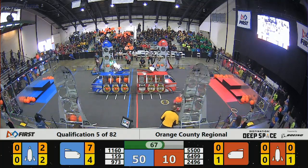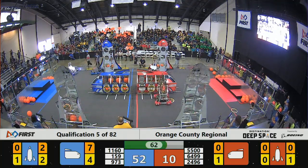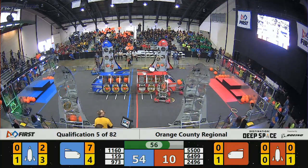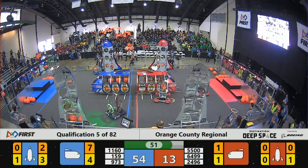The Blue Alliance: 64.99. The Red Alliance picking up cargo in the HAB zone. Coming up to the final minute. Next sandstorm is coming. They've got to fill the cargo ship and the rocket ship and get back to the habitat zone before time runs out.